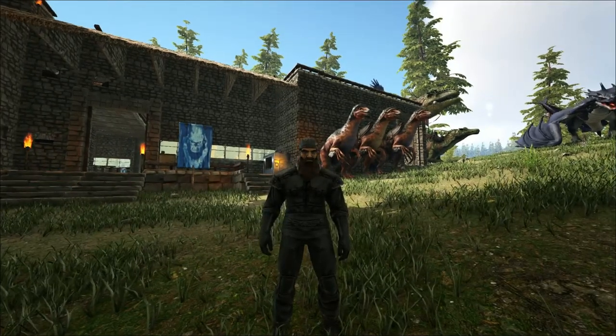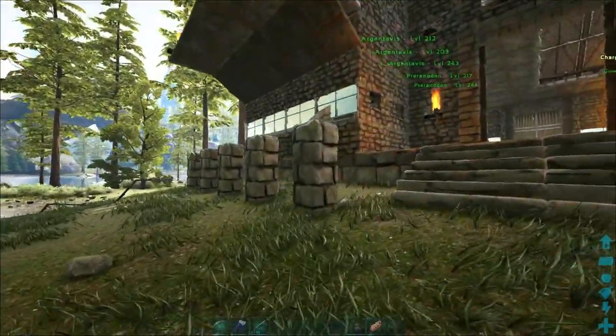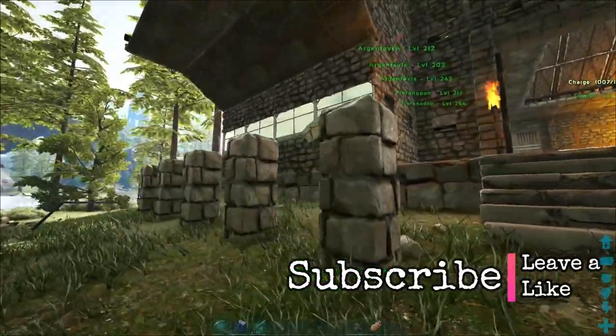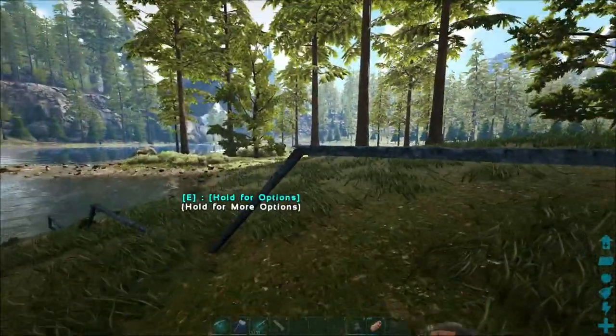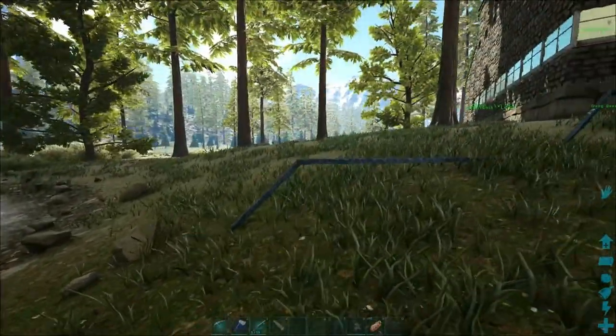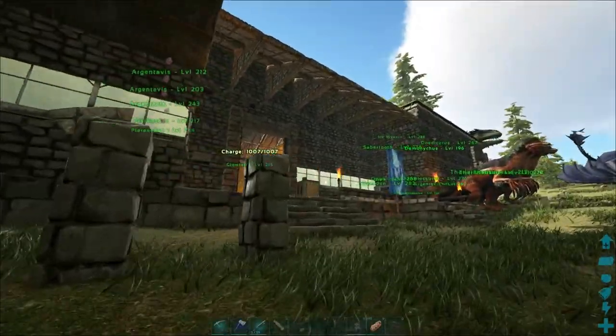Hey, welcome back to some Ark Valguero. We're over here at the base today, going to be expanding a little bit. I have two different projects I'm going to be working on. I started getting some irrigation ran. I really hate it because there's no nice way to make this look, but I'm going to be putting up an industrial cooker.